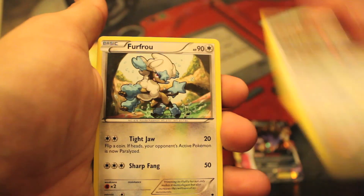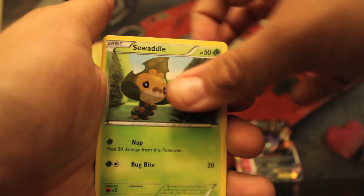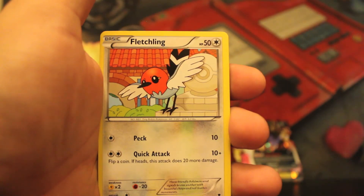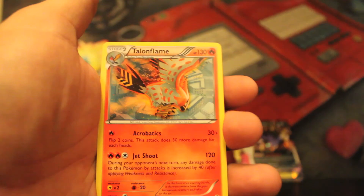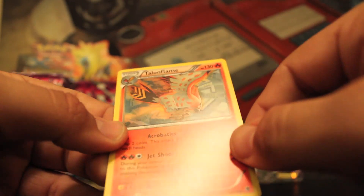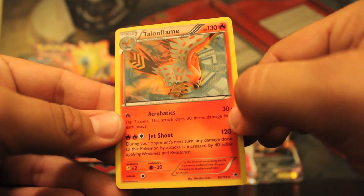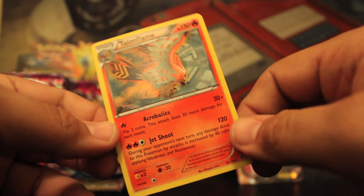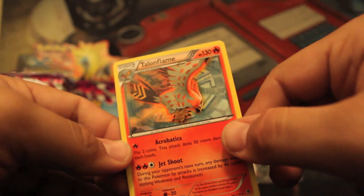Lysander's Trump Card, Farfetch'd, Furfrou, Swadloon, Purrloin, Bronzor, Munna, Fletchling, Reverse Crobat. And wow — I haven't seen this one yet. Regular Rare Talonflame. Hold on, I wanna look at this. Wow, that looks sick, that looks really awesome. I wish that was a holo — why aren't you a holo? Awesome looking card. Kinda looks like the Mockingjay, so maybe that's why I like it, cause I'm a huge Hunger Games fan.